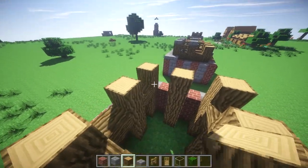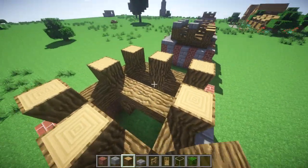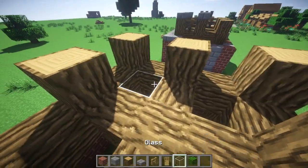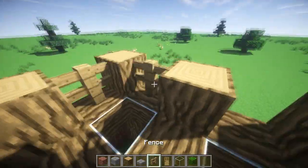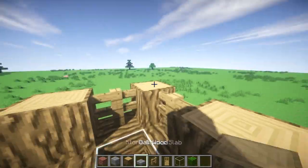Then you want to connect these on the one that's one higher than the structure, like this. Then you'll have something like this — make a cross pattern, and the one in the middle doesn't really matter which way it's facing. Then put glass in between all of these, and fence in between all of these, and then throw a stone slab on top of all of these.